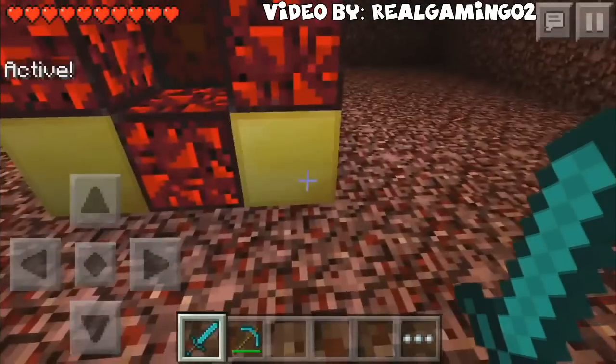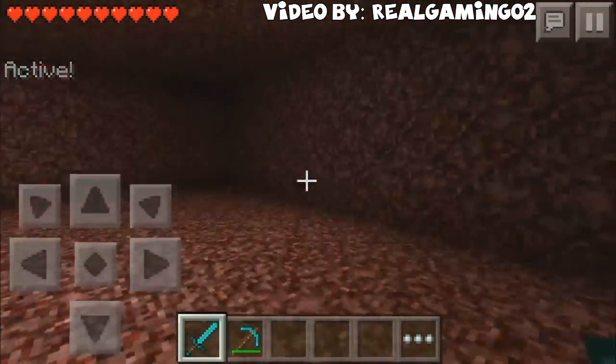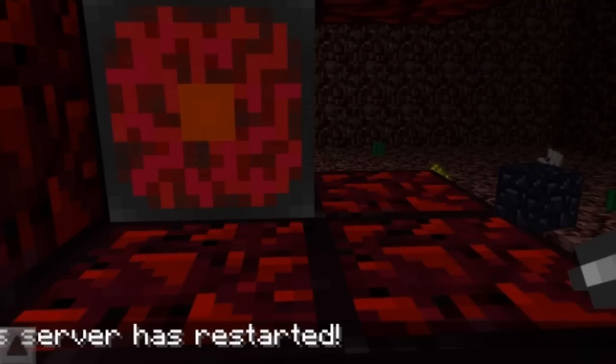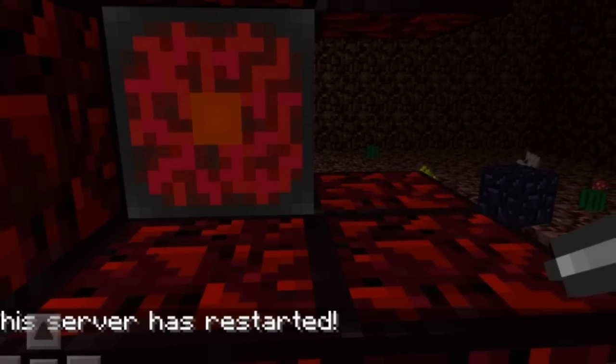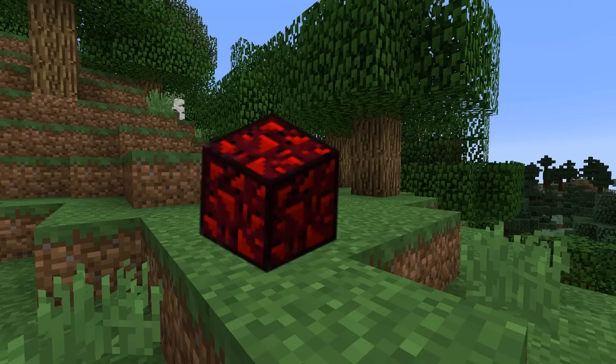Immediately after activation, a massive 35x17x17 structure of Netherrack with multiple rooms — referred to as the Nether Spire — is spawned around the Reactor. Glowing Obsidian emits a light level of 12, red smoke particles within close proximity, and turns into regular obsidian after a short amount of time. It has the same blast resistance as normal obsidian.